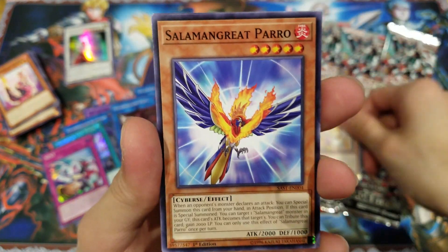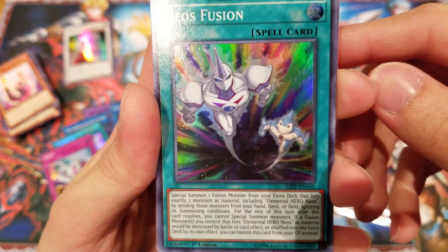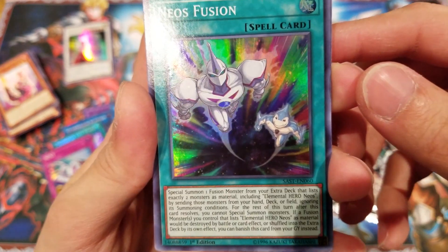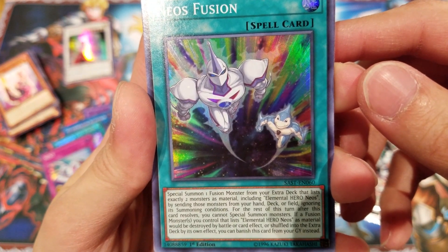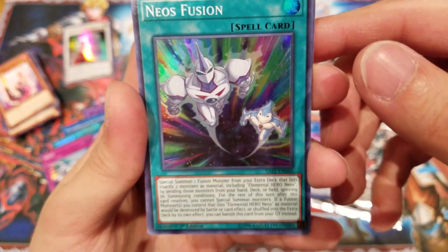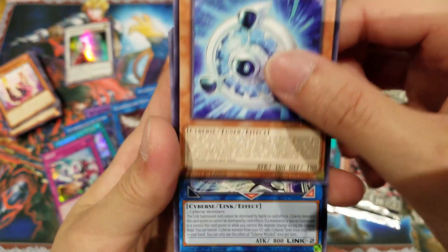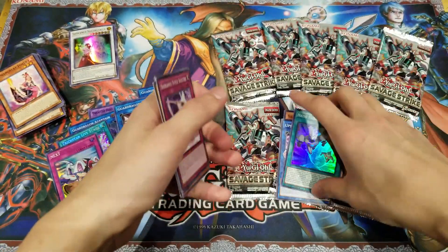Prank-Kids Roxy's again, Salamangreat Peril, Update Jammer, and Neos Fusion — wow, perfect. Special Summon 1 Fusion Monster that lists exactly 2 Monster Materials including Elemental Hero Neos by sending those from your hand, deck, or field, ignoring its summoning conditions. Also for the rest of the turn after this card resolves you cannot Special Summon monsters. If a Fusion Monster you control that lists Elemental Neos as material would be destroyed by battle or card effect, or shuffled into the extra deck by its own effect, you can banish this card from your graveyard instead. This is an absolute must-play right now — basically like when Miracle Contact first came out, but the next level of it. Being able to do Neos Fusion just makes it really fast and consistent to bring out your Neos cards.